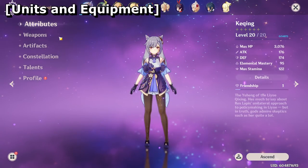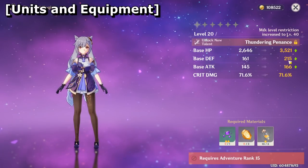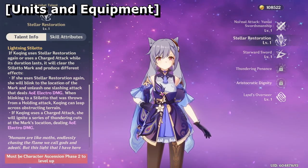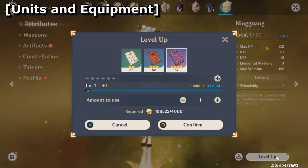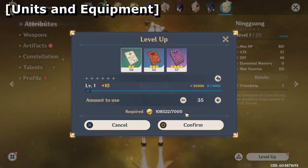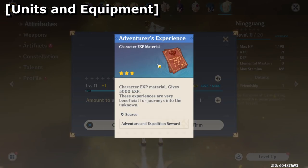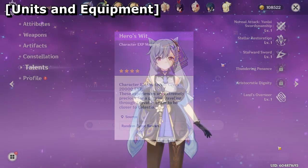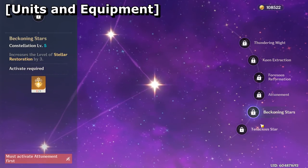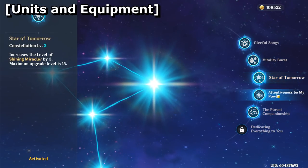The last topic for this video is your units and equipment. Each unit comes with a base level that caps out at 20 prior to ascensions. You don't need to worry about ascensions until Rank 15, but essentially you spend valuable materials to boost the maximum level of a character while also granting them a new talent, which is a special property only they have. Leveling up your units can be done through questing, but mostly through character experience materials — or experience books. I use the Wanderer's Advice and Adventurer's Experience for regular leveling, and I choose to save my Hero's Wit for the future, since the experience table gets pretty steep at higher levels.